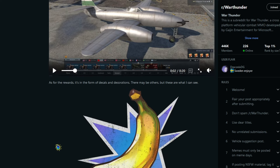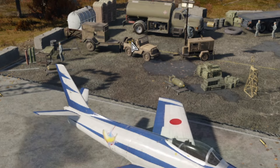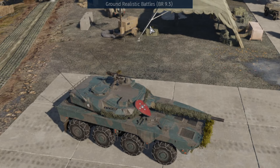To unlock these decals, all you need to do is go in the hangar. For the planes, there are a bunch of bananas on the jeep which you can click. For the tanks, there are bananas on a crate in the back.